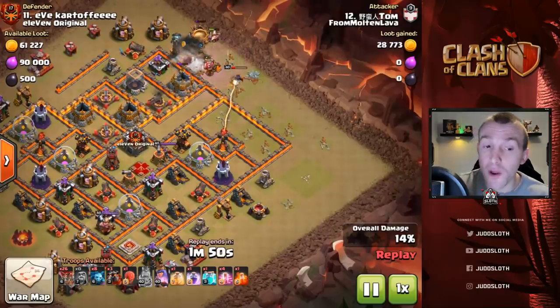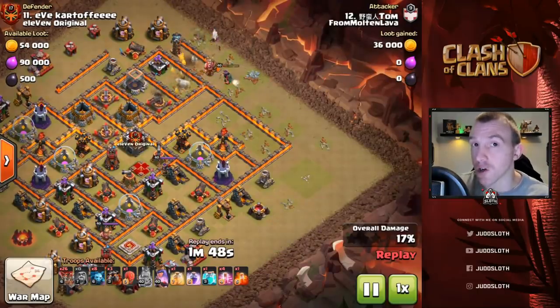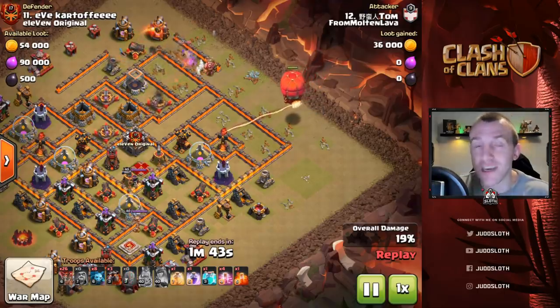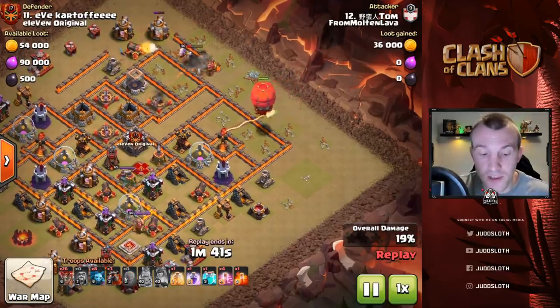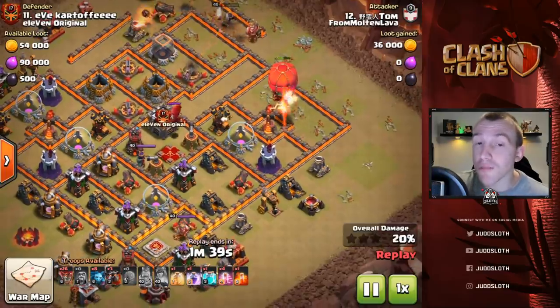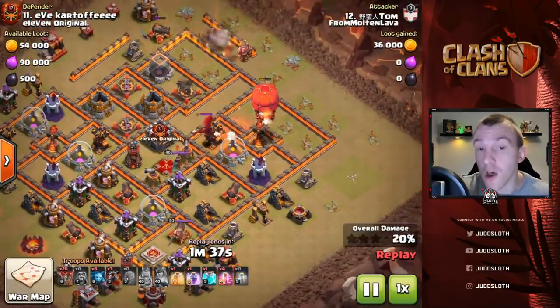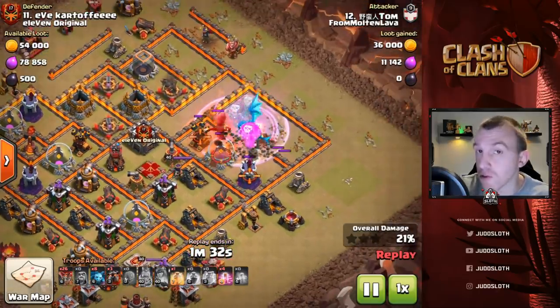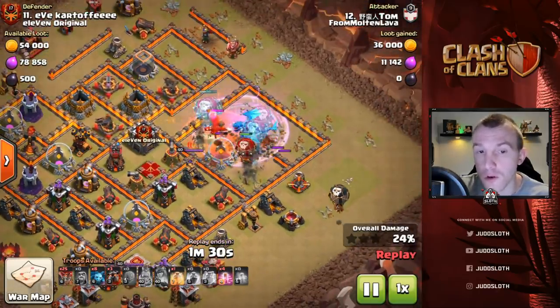You have to decide whether your Battle Blimp is a good option for this, or if you can actually use a Stone Slammer. Remember the Slammer is not dependent on the position of the Town Hall and it also means you can take out some defenses. So once we've cleared this top side we can actually take the Multi Inferno out before we clone the loons.